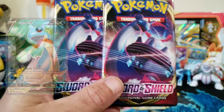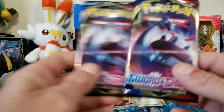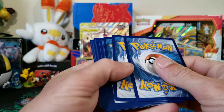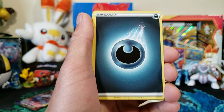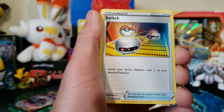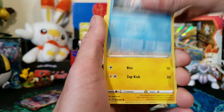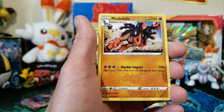Last two packs are both Sword and Shield. Let's see if we can get that Lapras full art because we don't have the Lapras full art yet - we'll save Lapras till the end. All right, second to last pack, Sword and Shield. We've got a Darkness Energy, Lucky Egg, Dugtrio, Switch - not a bad card, it's like almost two dollars - Silicobra, Blipbug, Goldeen, Yamper, Sizzlipede, and a Mudsdale.